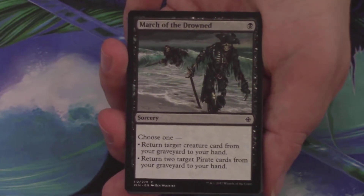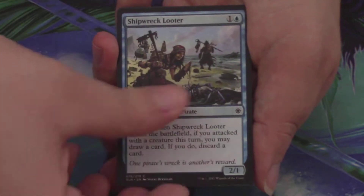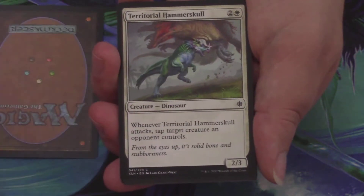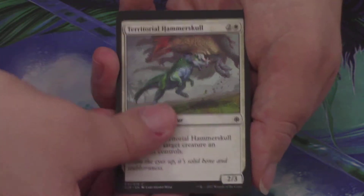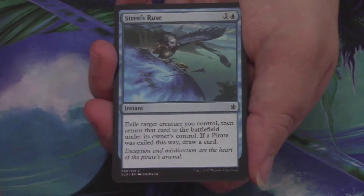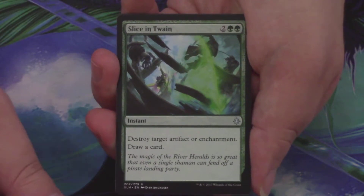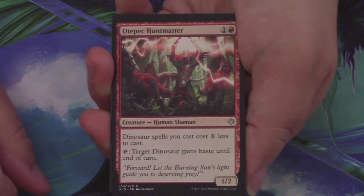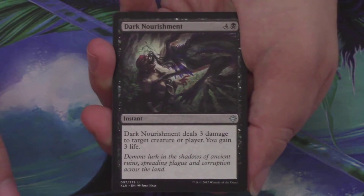Let me know what you would do with these packs. We have a March of the Drowned, Rile, Shipwreck Looter, Ixali's Keeper, a Hierophant's Chalice, a Territorial Hammerskull — which is great — a Dire Fleet Interloper, a Swashbuckling, Siren's Ruse, Unknown Shores. A Slice in Twain is our first uncommon, not so good. An Otepec Huntmaster is the second — that'll be good if we want to go Dinos. And a Dark Nourishment is the third, a sweet removal spell.